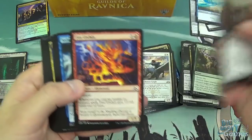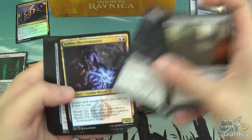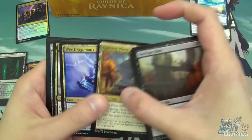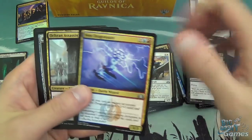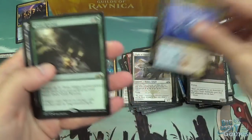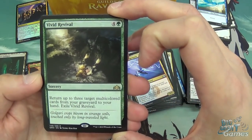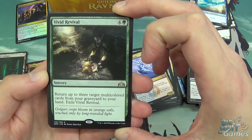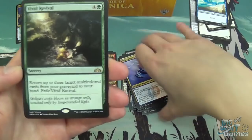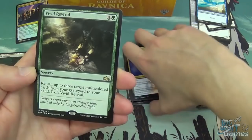Another pack: Bardisan Bat, Wild Ceratoc, Fire Urchin, Vidalcan Mesmerist, Power Helium Patrol, Barrier of Bones, Goblin Electromancer, Dimir Locket, Darkblade Agent, Gateway Plaza, Wee Dragonaughts, Markran Assassin, Rampaging Monument, and Vivid Revival as the rare. Five mana sorcery — return up to three target multicolored cards from your graveyard to your hand, then exile Vivid Revival. Five mana, get a bunch of stuff back. Not sure if it'll see a whole lot of play, maybe in Standard, certainly good in Commander.